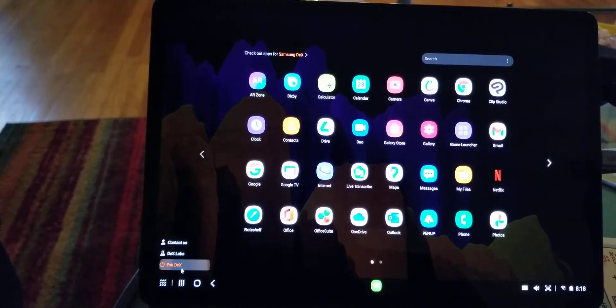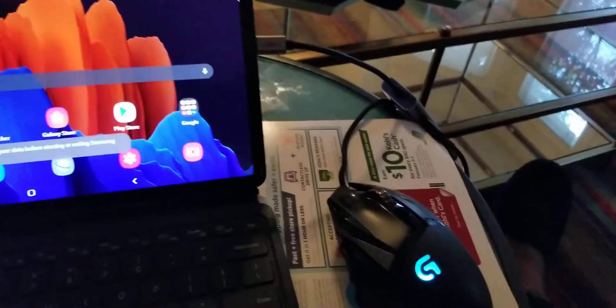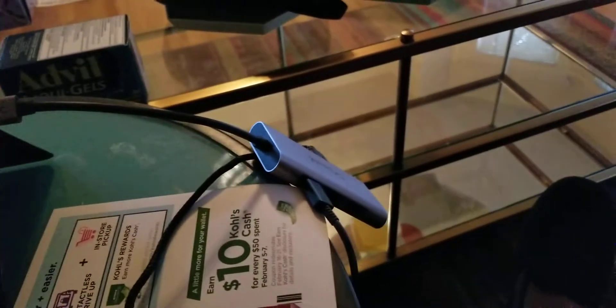I can just turn off Dex right there and now it's just a regular little Samsung tablet running all this.